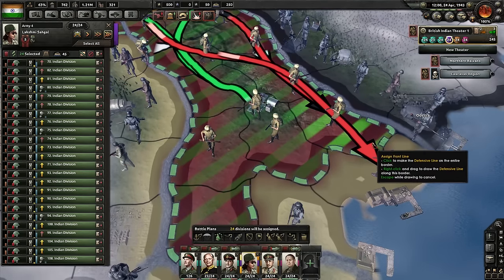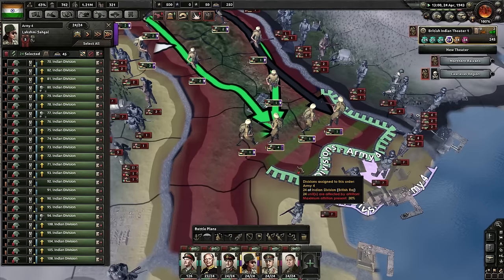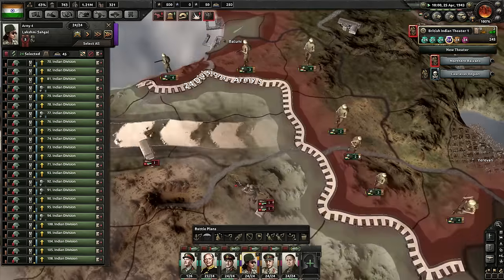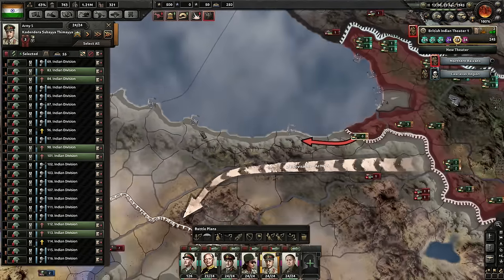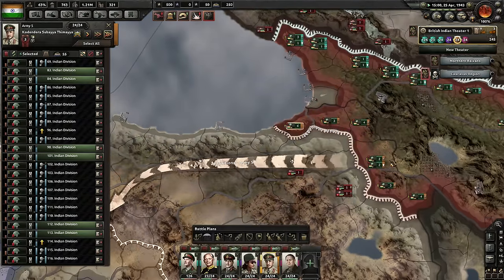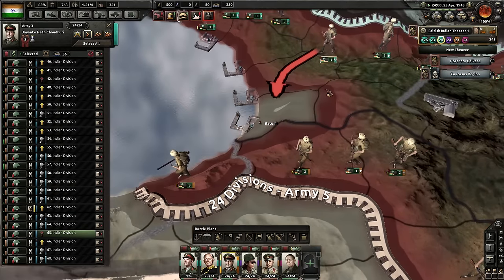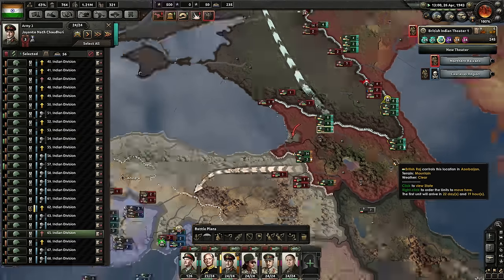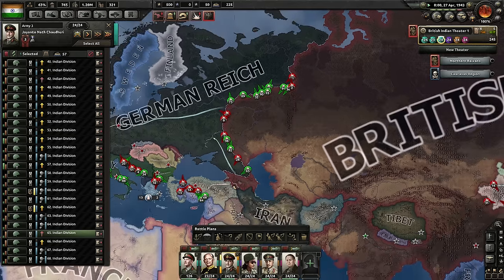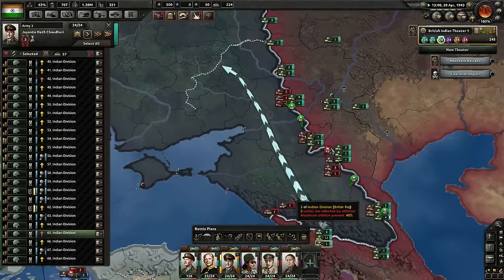I'm going to cancel all your orders, assign everyone to this particular bit, and make sure to attack this super aggressively — execute. Just get closer to the water; that's all that matters now. You are not advancing for some bizarre reason — you should be advancing very, very quickly. That was not a perfect path, but that will have to do. You don't have enough organization to advance. I've connected our territories, but I guess it makes sense that the supply chain is not perfect. The guys in the north are in a better situation, so we can at least take that.